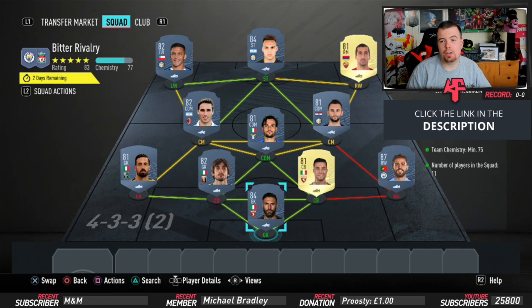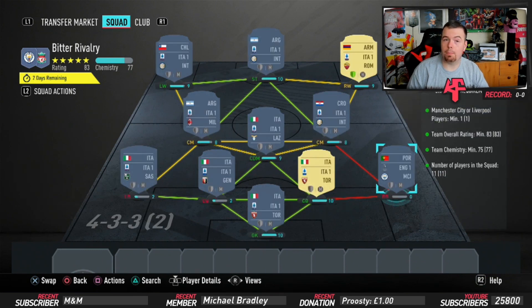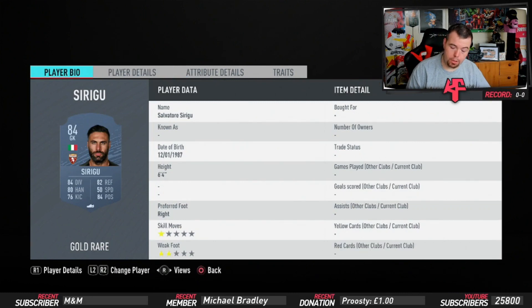Requirements: you need one Man City or Liverpool player. I've got Bernardo Silva from Man City - he's actually one of the cheaper 87-rated cards at the moment. Team overall of 83, we're bang on 83, can't lower anyone else. Team chemistry is 75, we've only got one loyalty player so we're on 76, and 11 players in the squad. I've gone Italian league and tried to use as many low-rated players as possible, unfortunately having to put in a couple of 84s.